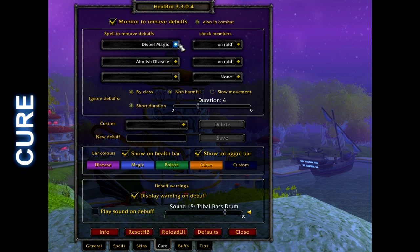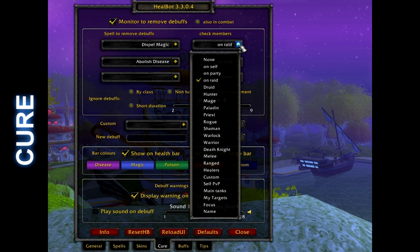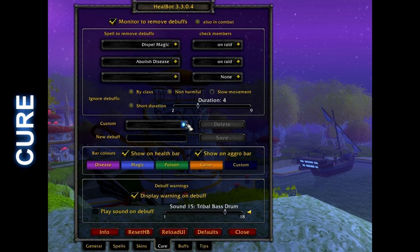The cure tab is where you set up the decursive aspect of Healbot. You select which of your abilities you want Healbot to monitor, as well as who to monitor — raid also filters down to party and self. Be sure to set it to monitor to remove buffs as well as while in combat. You do want to monitor for slow movement. In the middle is where you can add custom debuffs for specific boss encounters. To add a new debuff, just type the name and hit save — you must spell it right and capitalize the first letters. To remove a debuff from the list, select it and hit delete.